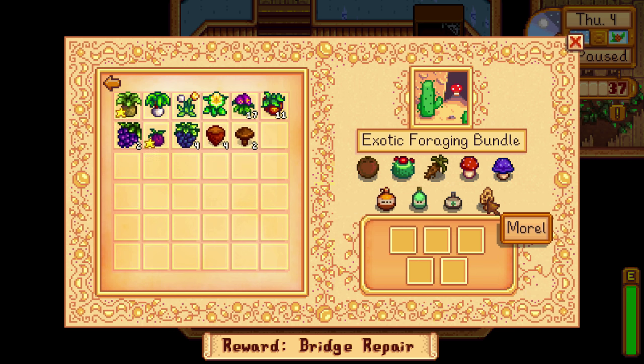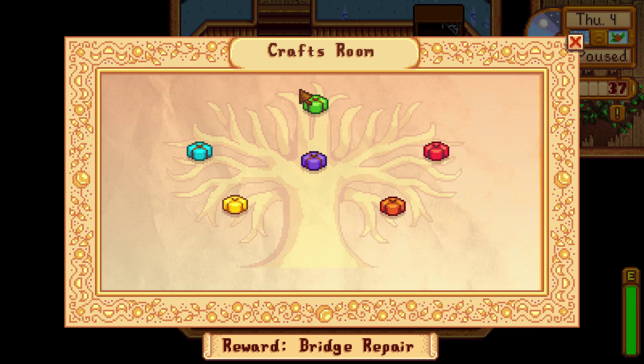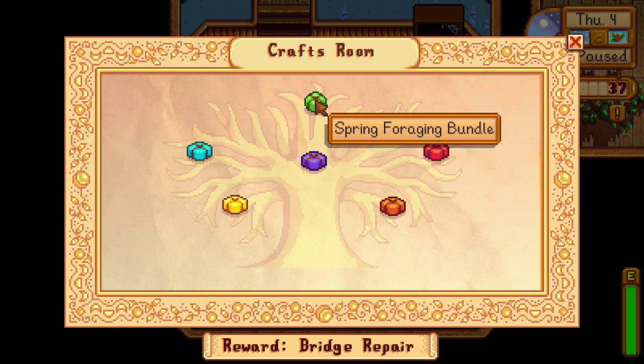There's also the morel, which is found in the mushroom cave or in the secret woods during spring. If you have a quickly upgraded axe you can get this in spring, or wait until year two, or find it in the mushroom cave. These six are probably the combination you'll use. The reward for this bundle is autumn's bounty — you get five of those, it's a food item.